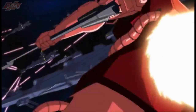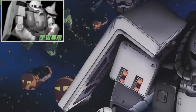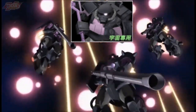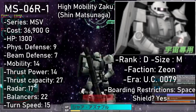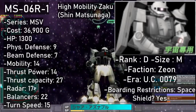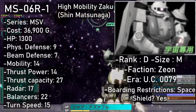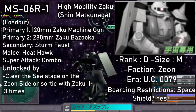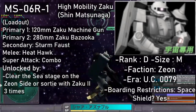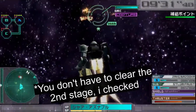After that you get 6 high mobility Zaku IIs, all of which can sortie exclusively in space. These are all ace pilot variants belonging to Shin Matsunaga, Black Tri-Stars, Johnny Raiden, Elliot Rem, Robert Gilliam, and Gabby Hazard. Shin Matsunaga gets an MS-06 R1 high mobility Zaku II early type. It carries a Zaku machine gun and a bazooka, with a side of secondary Sturm Faust and a Heat Hawk. This is a D-rank that can be unlocked by clearing the underwater stage on the Zeon side, or having used the standard Zaku II three times after beating the second stage on the Zeon side.